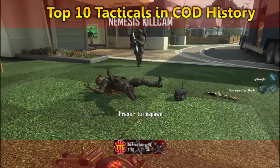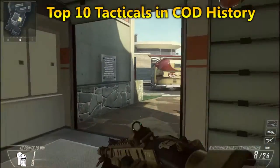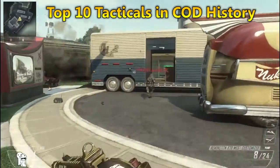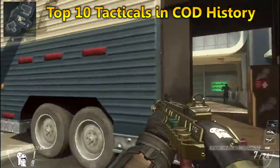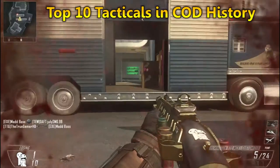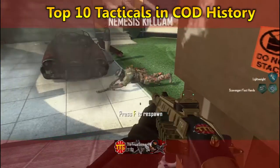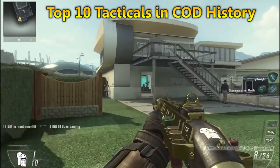At number 9 we got another one. It's from Black Ops 1 — it's called the Willy Pete, or something like that. It's a kind of weird-looking gas and it produces a kind of weird effect, but it's a very cool grenade.